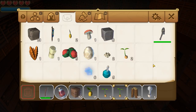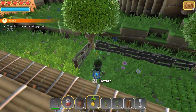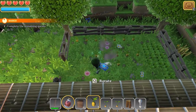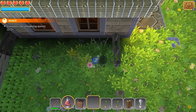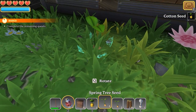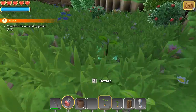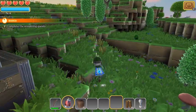Emerald tree — interesting, I wonder if that actually grows emeralds. So if we go to our cotton seeds, we should be able to place these guys down and grow some cotton. Let's also plant a couple of trees down. We want to make sure that whenever we come back to this initial starter area, we can replenish our resources — that's going to be relatively important.